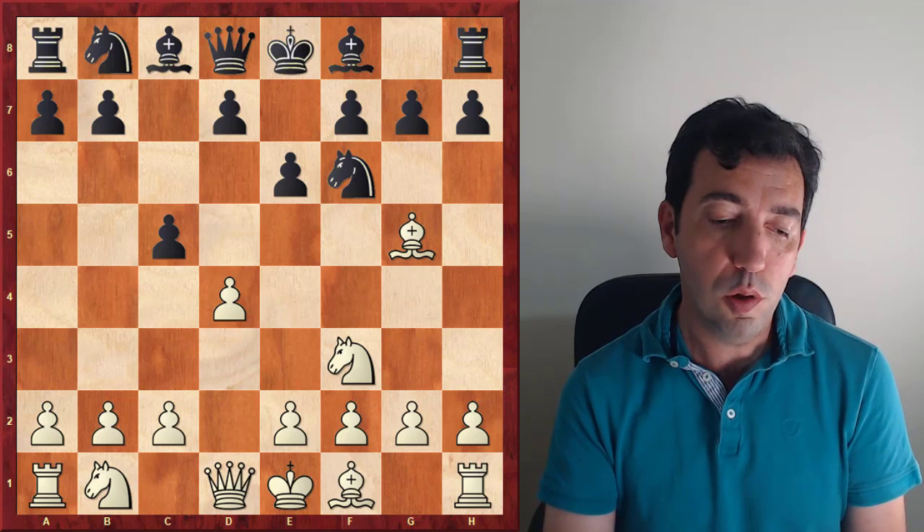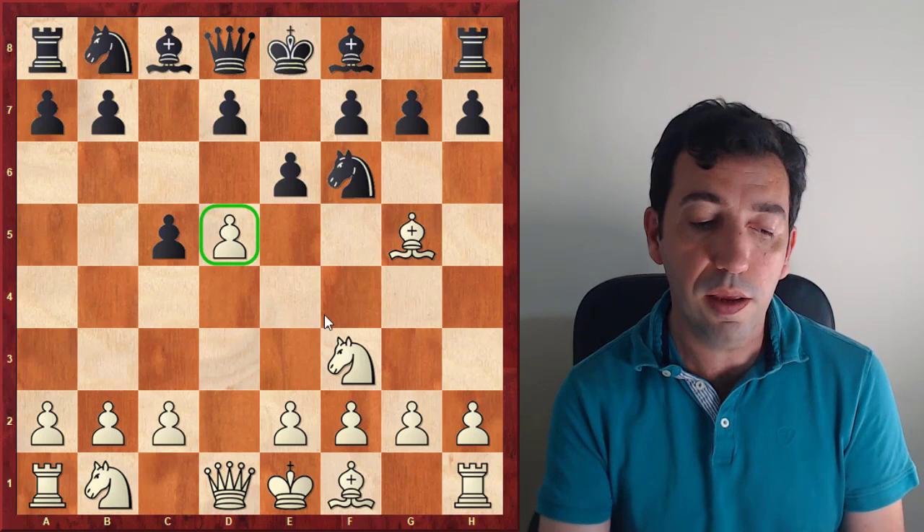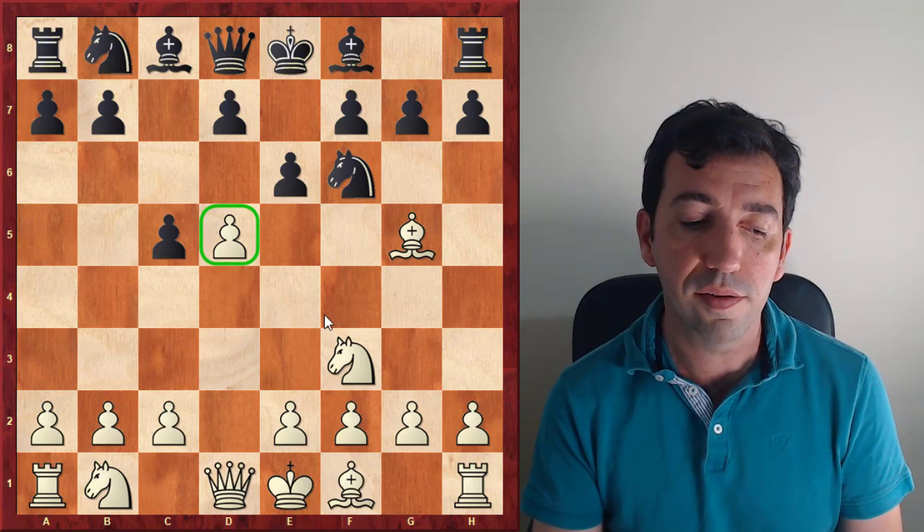Usually white answers with e3, keeping the structure and keeping the d4 pawn defended. But the trendy pawn sacrifice d5 is what is more interesting nowadays. It's the line that is giving Black the most headaches.